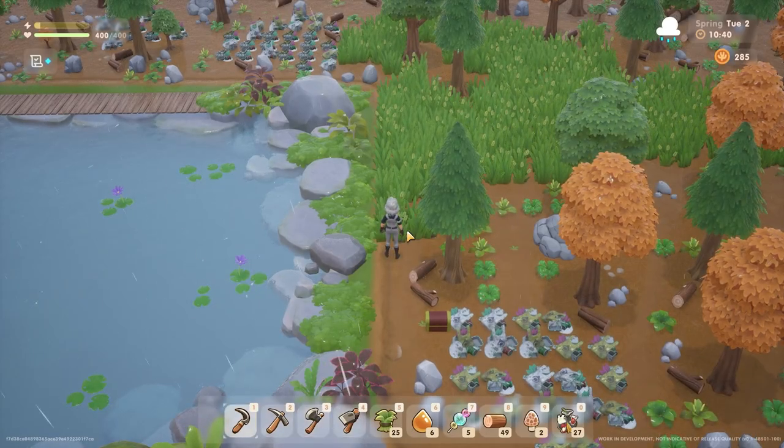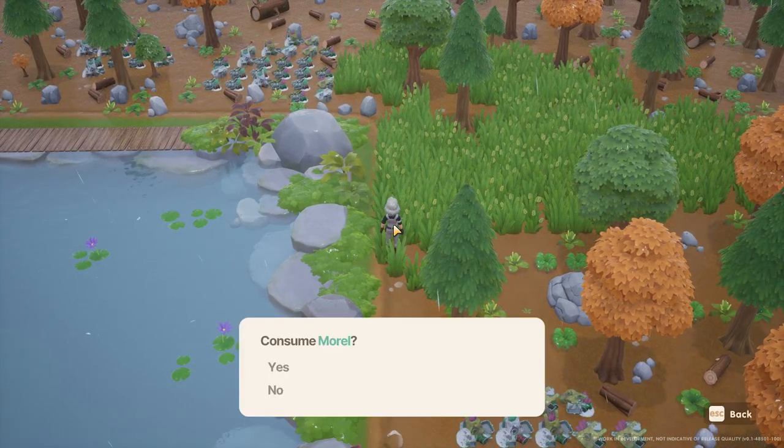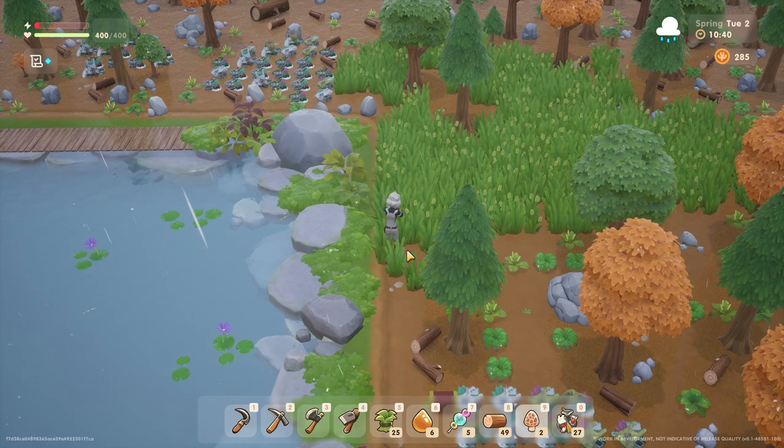You can only eat items from your quick bar when you're not in your inventory. So if you're trying to eat while sorting your inventory and it's not working, that's why.